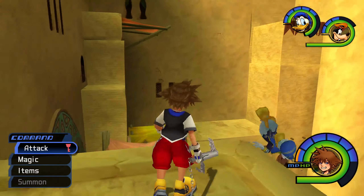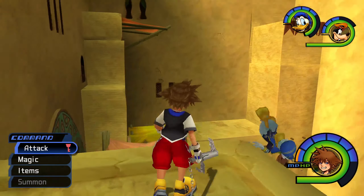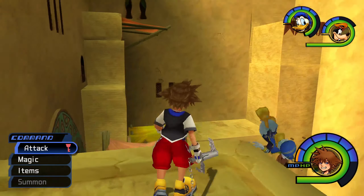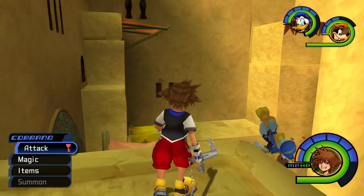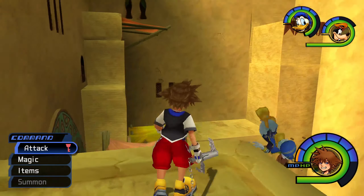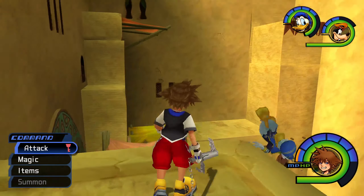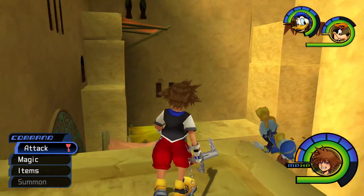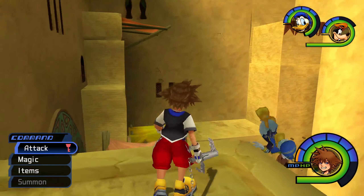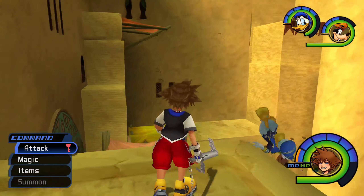This goes back out to Main Street — another uneventful room. Back in Main Street, I'll quickly show you that this passage goes over to the plaza and takes you right up there. I'm not going to bother clearing these guys out since I've already done that. That's everywhere in the city of Agrabah. Lastly, we're going to Aladdin's house. There are a few ways in — you can climb this post, another post down there, or there's an entrance from the plaza.